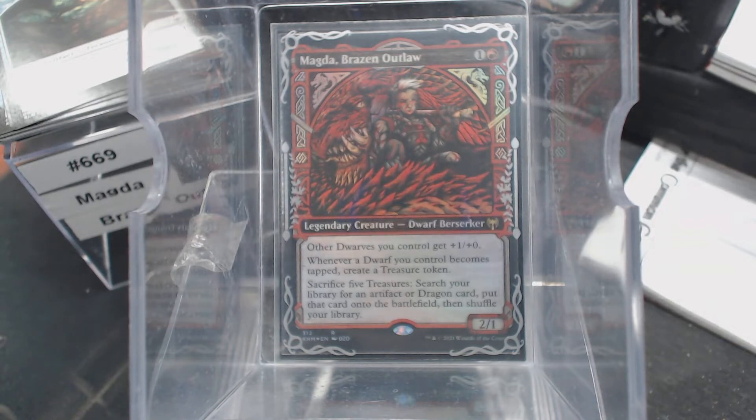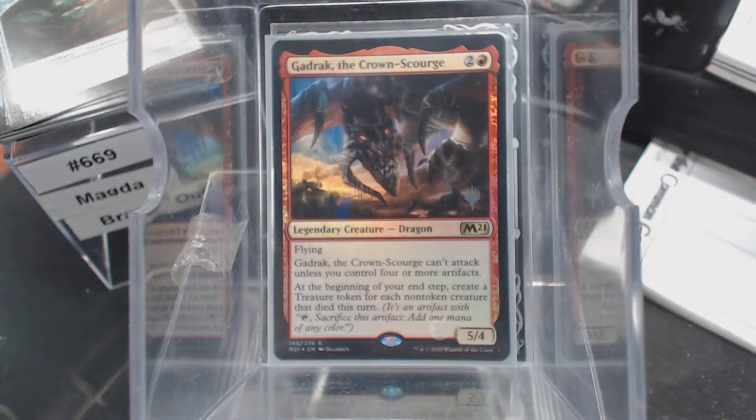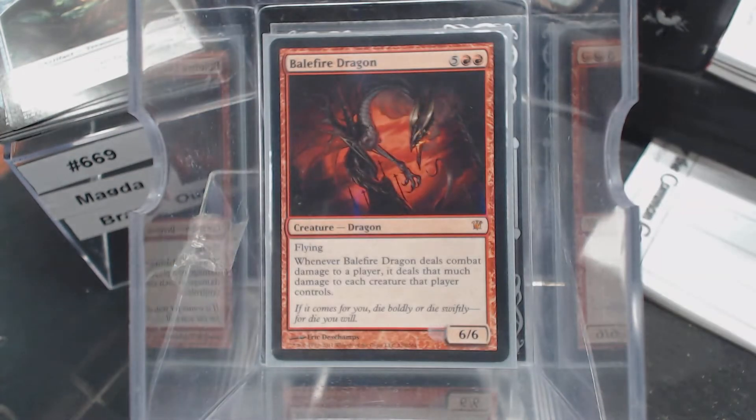The Hellkite Tyrant is not one of them, because it needs to be really, really amazing. We have Gadrak, because it works with treasures — it makes treasures. We have Balefire Dragon, mainly just because it's a beater. It deals combat damage to a player and to each creature that player controls. So if they don't have a flyer to chump it with, you can just blow up all their elves. Balefire Dragon is an amazing card.